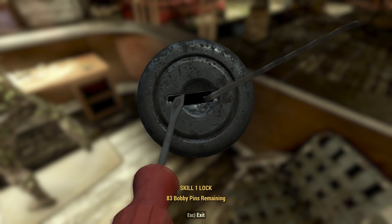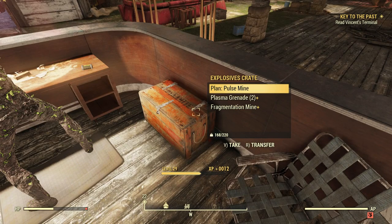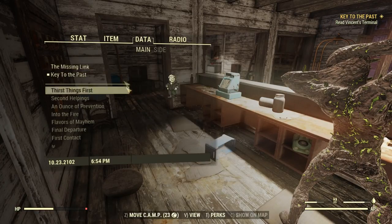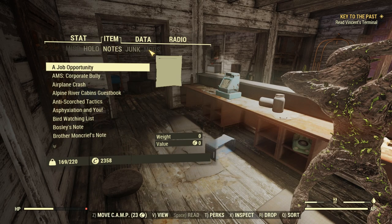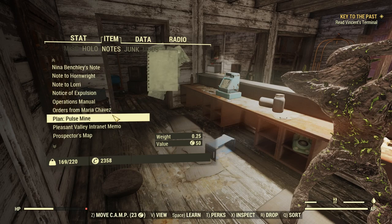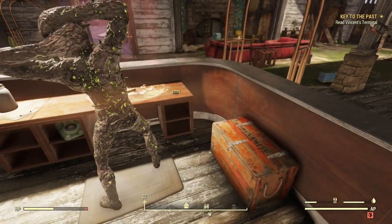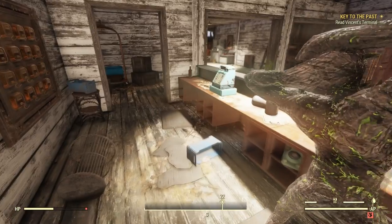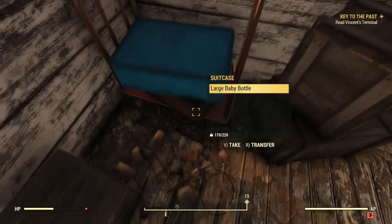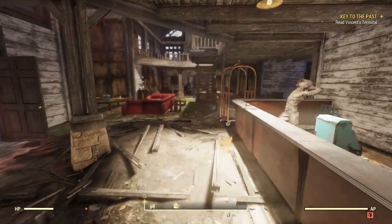Let's see if we can open this. A plan for a pulse mine — it's apparently something we don't know yet, otherwise it would have said 'known' next to it. Pulse mine plan — let us read it. Okay, that's cool. What's that? Plasma cartridge. Excuse me, petrified corpse. Nothing in the metal box. Ooh, a baseball base — I'll take that.